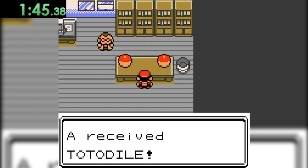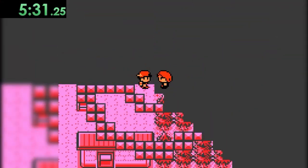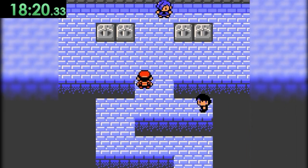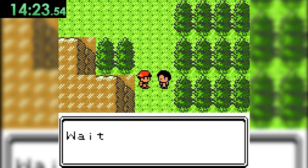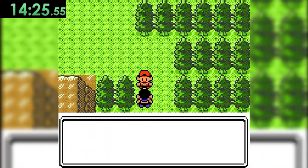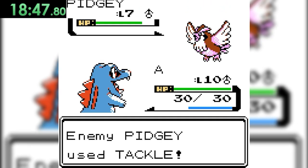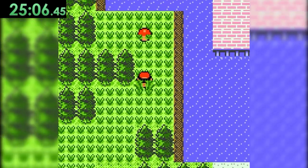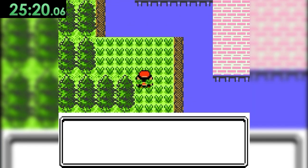We grab Totodile as our starter, head all the way across town to grab an egg for Professor Elm, face off against our rival on the way back, and then return to give Elm his egg. We say our final goodbye to our mother and head to the first gym in Violet City. The Great Ball is just south on Route 32, but we aren't allowed to pass unless we earn the first gym badge. Thanks to Totodile learning Rage, we build up damage on gym leader Falkner's Pidgey, then take care of his Pidgeotto. We then make our way south, wrap around some trees in the tall grass, run from a wild Mareep, and get our second Great Ball.